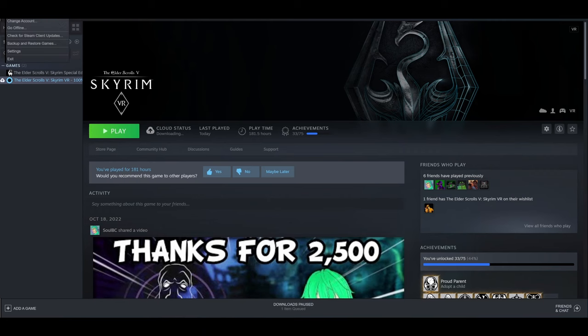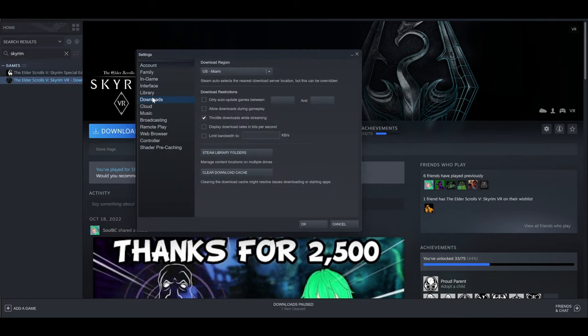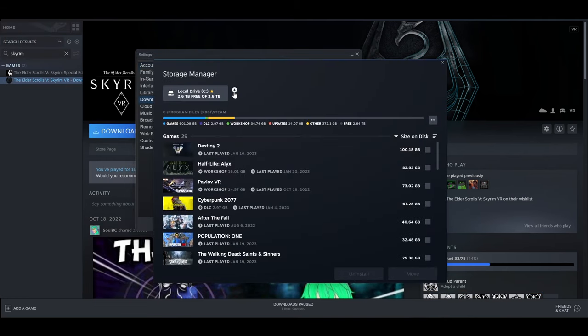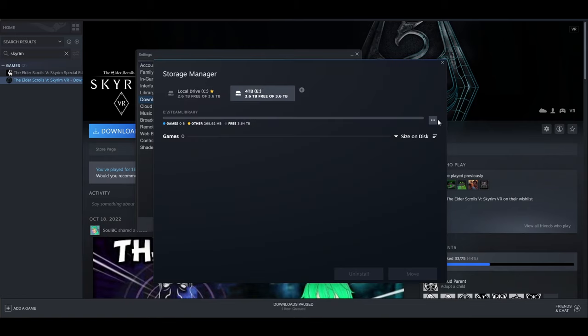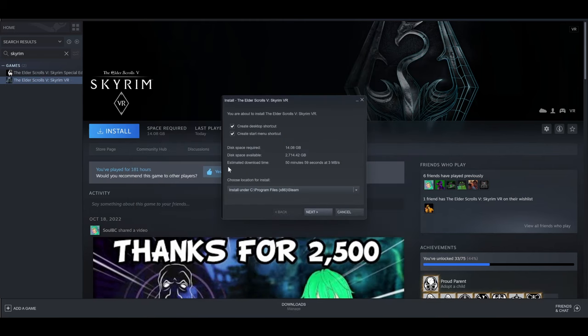To do this, go to the Steam settings menu, Downloads tab, and hit Steam Library Folders. Hit the plus sign to add a new folder and select the drive you want to install it on. Then if you want, you can select the three dots and make this your default install location. Or if you don't want to do that, when you go to install Skyrim, you can hit the dropdown and select which drive you want to install it on.